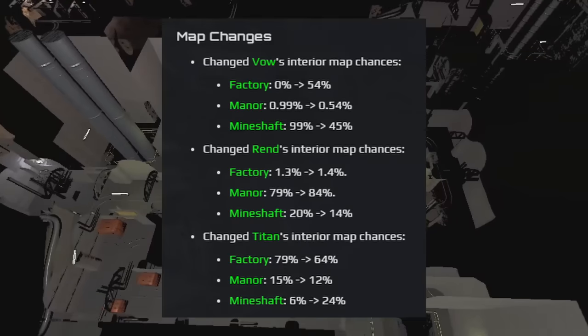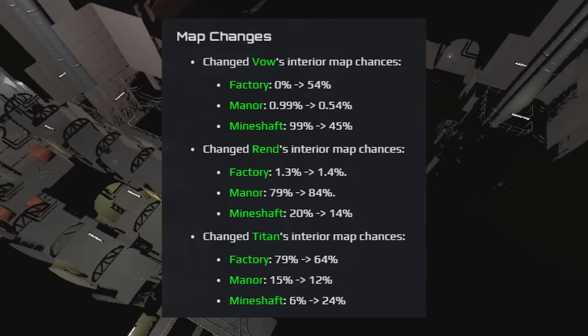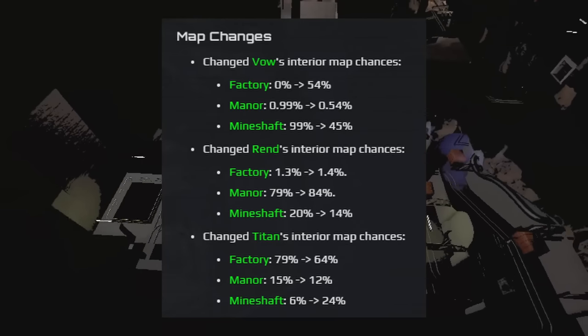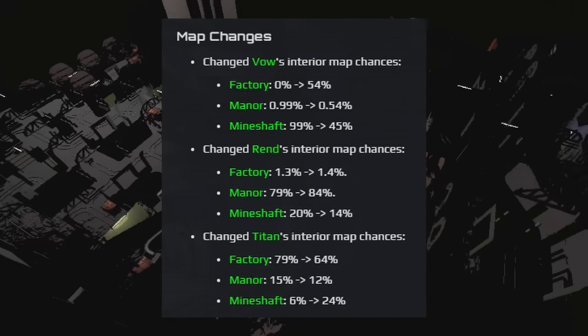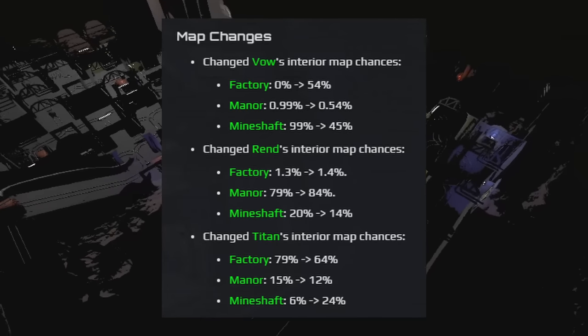TZP now costs 80 credits instead of 120. For interior changes, Vow decreased its mineshaft chance to 45%, Rend decreased its mineshaft chance to 14%, and Titan increased its mineshaft chance to 24%.